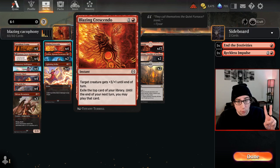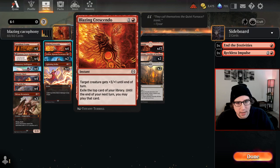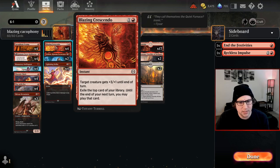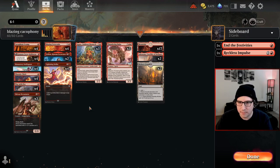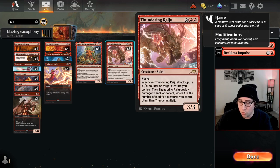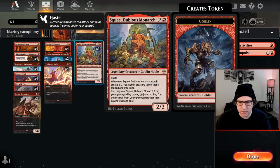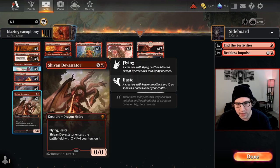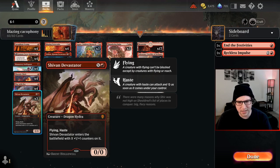That eight-damage turn two play is huge if you can sneak it through, and people don't expect this. I've been seeing it more and more on ladder but it's still not something people really play much, which surprises me — it's really good in Mono Red. The rest of the shell is what you'd expect. Rajus are huge in this deck, you definitely need these. Shivan is really good for going over the top in end games — an amazing haste card.